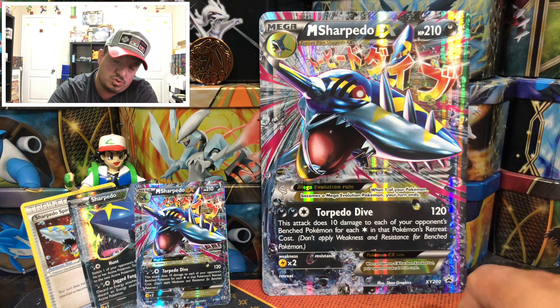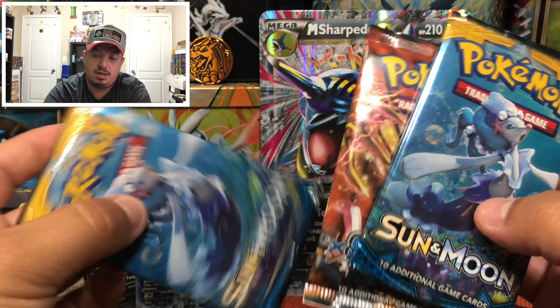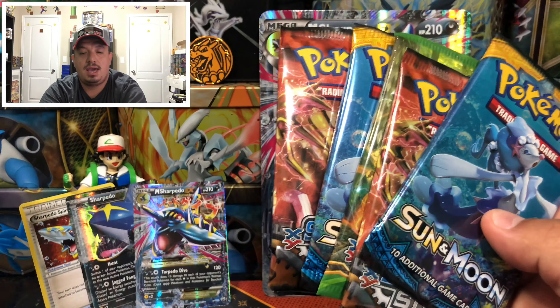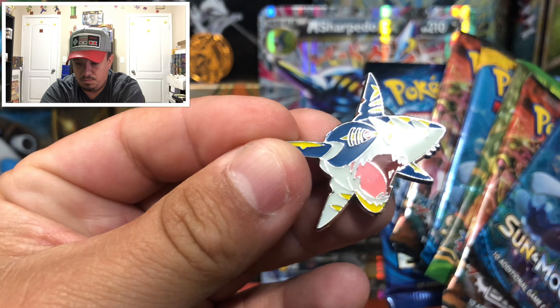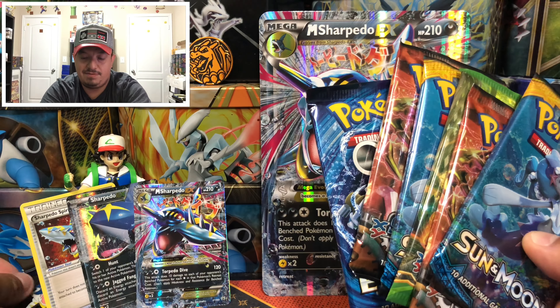We got six booster packs to open up for you guys today. We have Sun and Moon, Steam Siege, another Sun and Moon, Fates Collide, Steam Siege again, and Evolutions. And let me show you guys the pin as well — there it is, the official Pokémon pin.